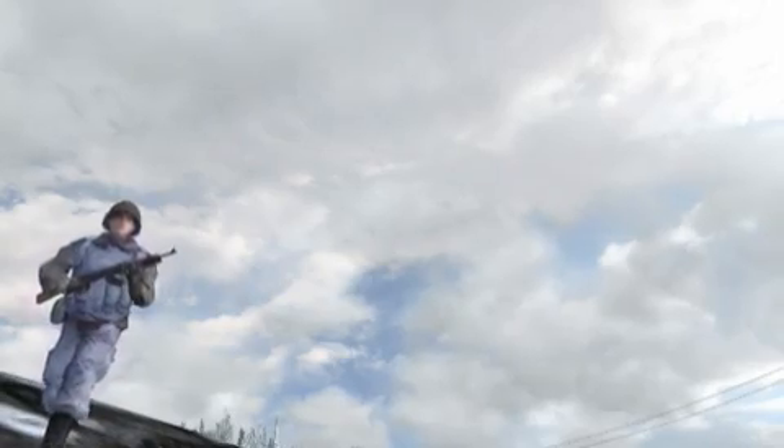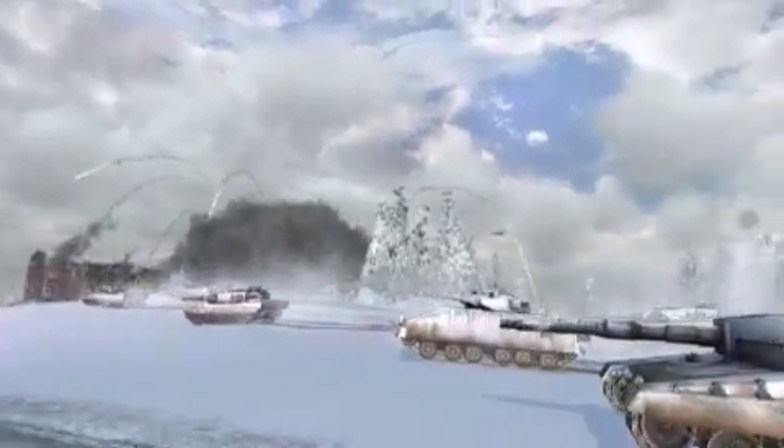It looks pretty awesome, but this is not just a graphical feature. In World in Conflict, line of sight is an important tactical aspect and good players will know how to use this to their advantage. When units move through deformed terrain it has a direct impact on their line of sight. For instance, an infantry unit that is in the bottom of a big crater won't be able to see beyond the edge above.